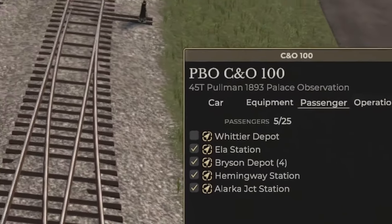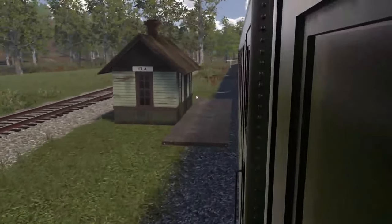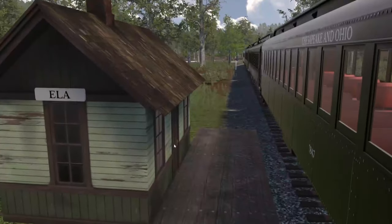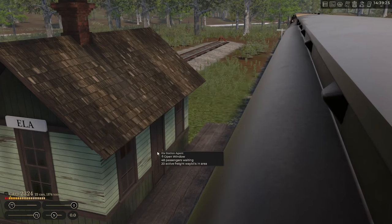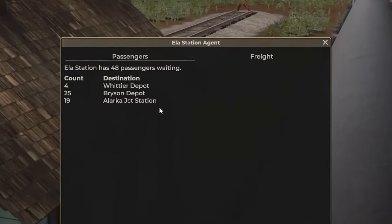From there you wait to get all the passengers. You go over to the ticket booth and it will highlight — and if you click on it, it will open up a menu for you to look at.